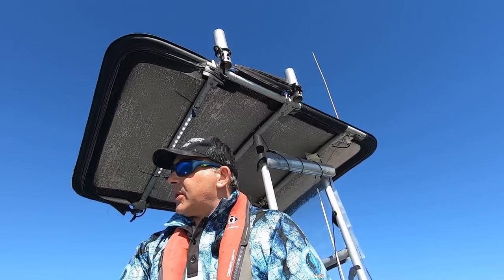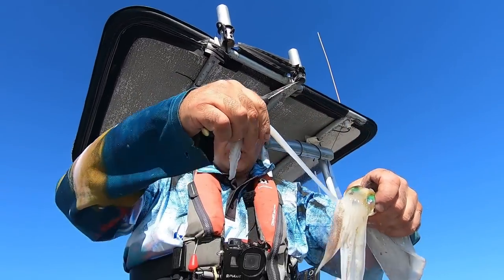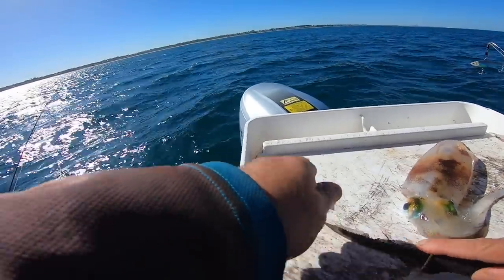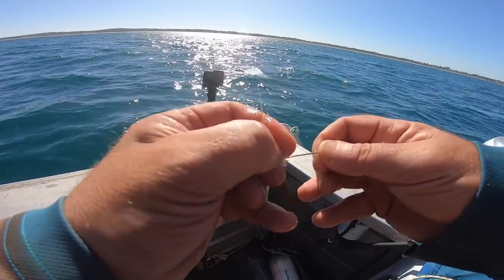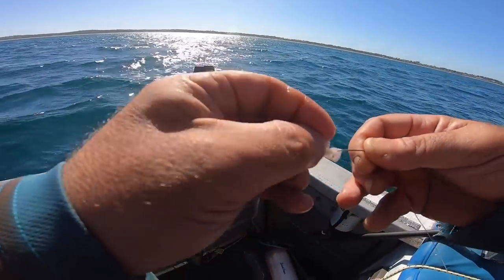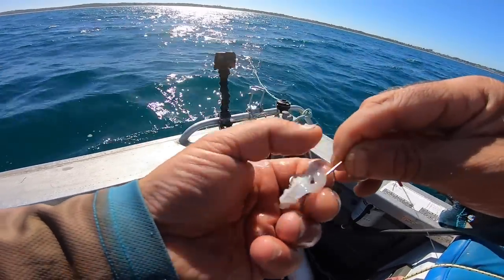Now let's get some of that fresh bait we caught — calamari. I'm going to be using these tentacles. I prefer these big long ones. Cut them into reasonable size pieces, because I want to go for the big whiting or the big King George. So I just feed the bait on the hook. I like to wrap it at least once, twice. They might get ripped off, so I've got to be careful.